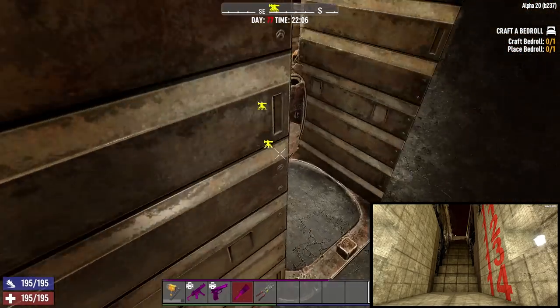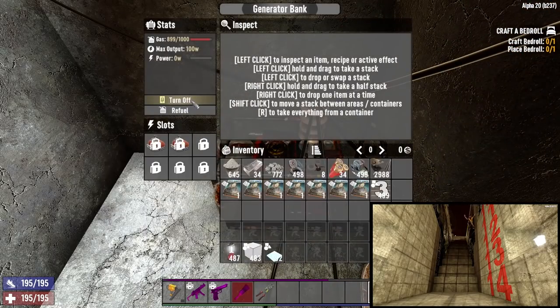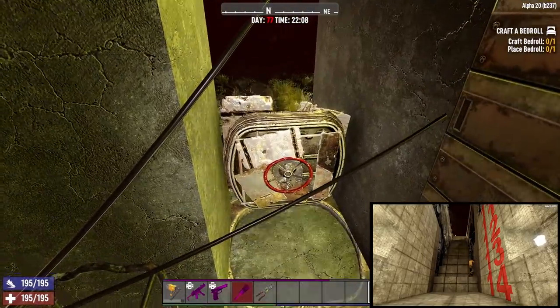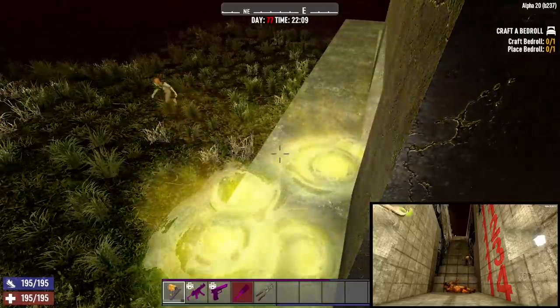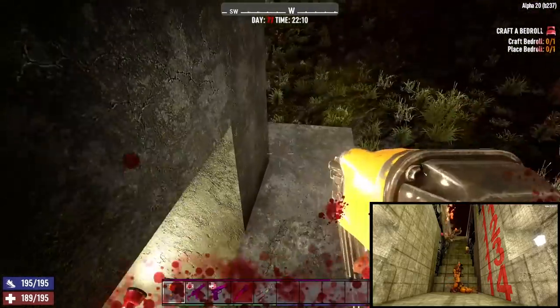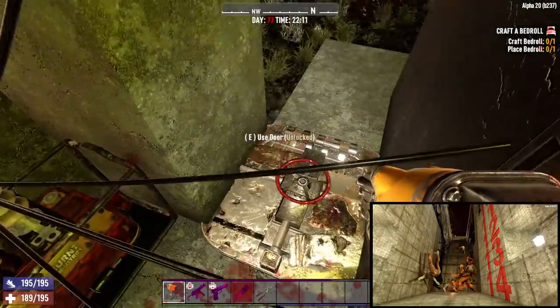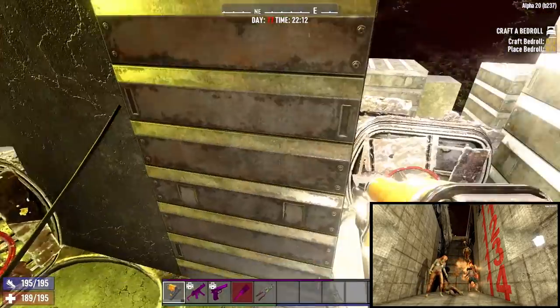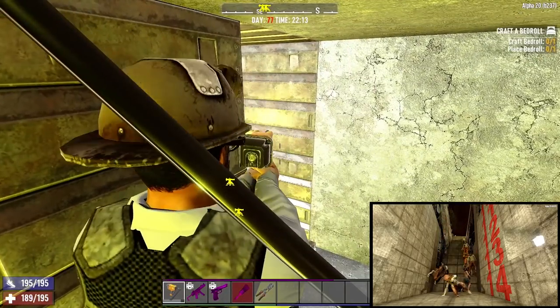Let's pop back into the camera view. Traps are on and lights are on too. One little note: I have a little hatch around here where you can come down, crouch, and fix the blade traps if they need fixing — that's kind of handy. We probably should be hiding in here, but let's go outside and take a look at the action.